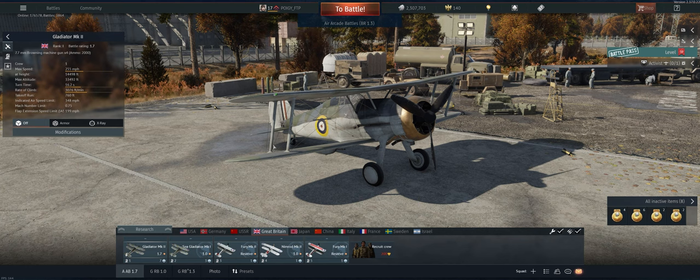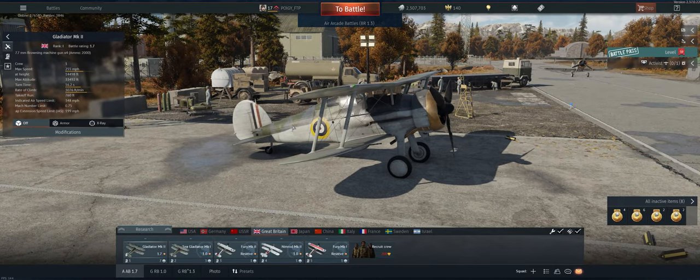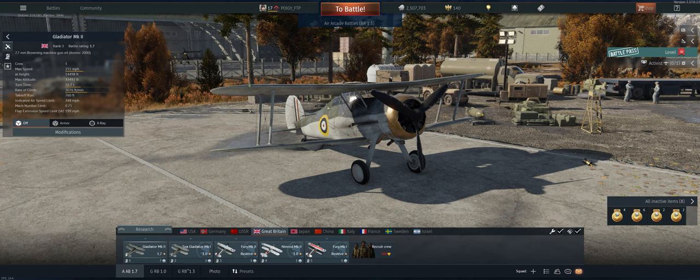Hey guys, welcome back to the channel. Poigie here getting ready to take out the British 1.7 Gladiator MK2 in Air Arcade. Really difficult plane when it's stock. We did manage to get the engine injection and the stealth ammo, both of which are extremely important for this plane — they give it a little boost, and that default ammo just doesn't do enough damage.